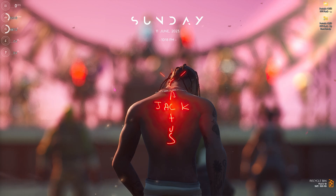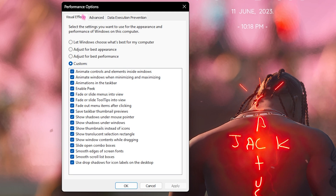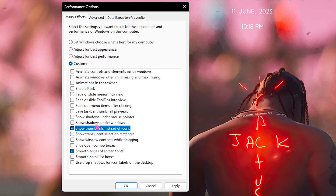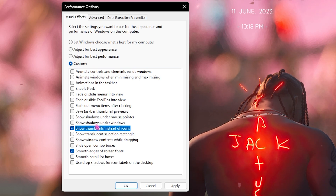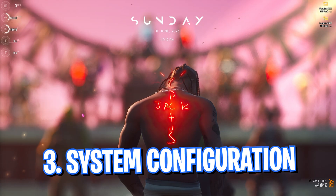Step number two is de-animating your Windows. Search for 'Adjust the appearance and performance of Windows.' When the window opens, click on Adjust for Best Performance, then enable Smooth Edges of Screen Fonts as well as Show Thumbnails Instead of Icons. This will make your PC significantly faster by disabling unnecessary animations, saving memory and processing power. Also go to the Advanced section and make sure processor scheduling is set to Programs — for many laptop users it may be set to Background Services.